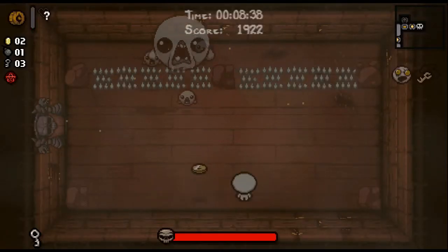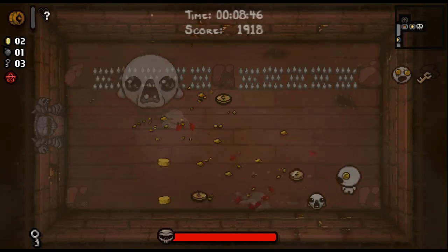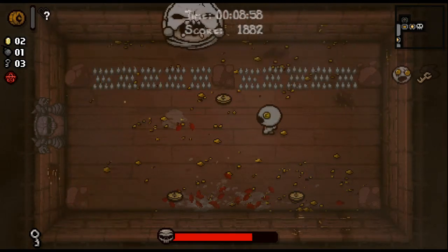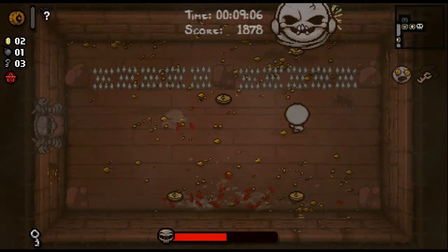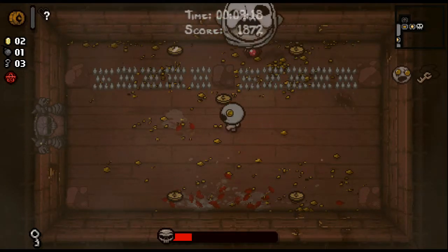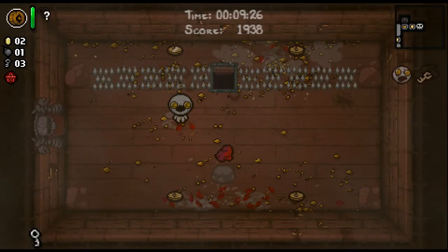My recommendation is to unlock the wooden nickel as a starting item first by killing Isaac as the Keeper as soon as possible. I probably won't get a devil deal this time. It seems like the penalty for losing HP as the Keeper in terms of devil deals is much higher than usual with other characters — though I might be wrong on that.